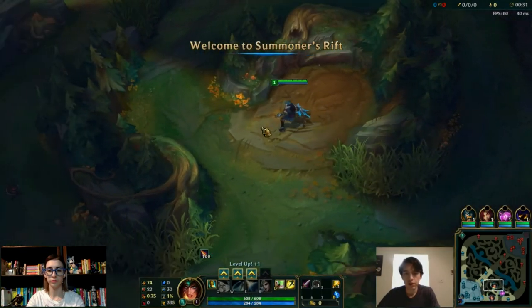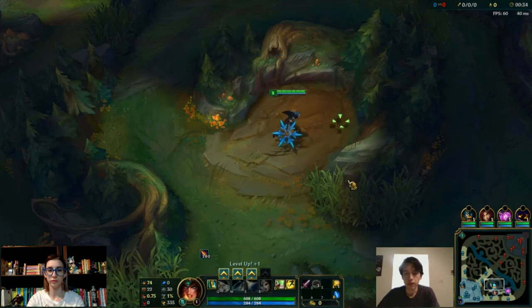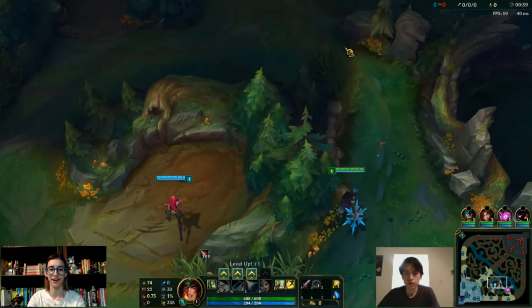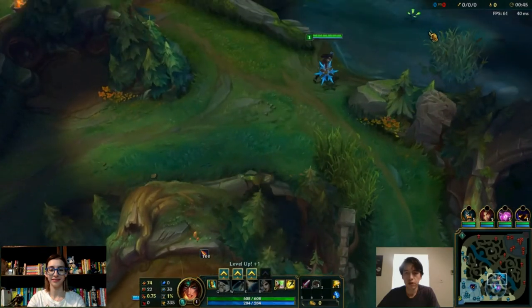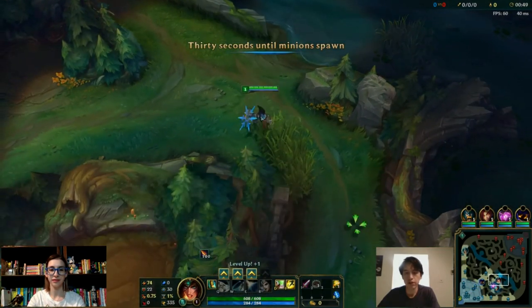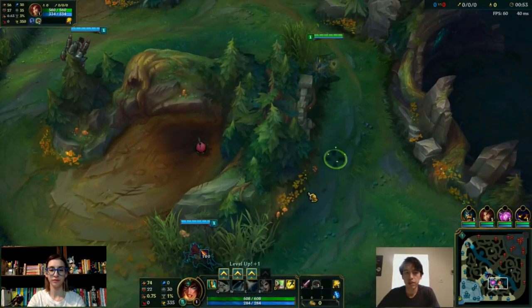Something you can really do to help with your jungler is coming over here. Normally, just stand in here, right in the middle. Walk into the bush, and then the jungler or your AD will probably scout for you. This way you can let your passive sprout some seeds.